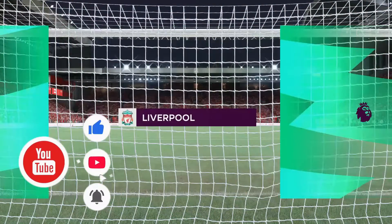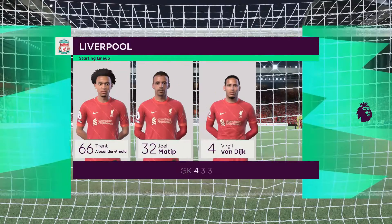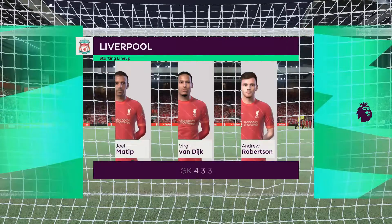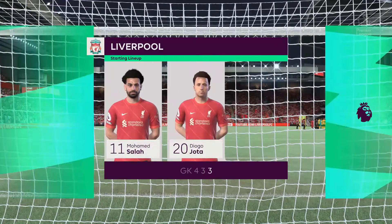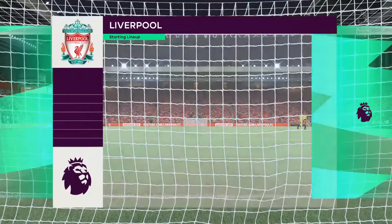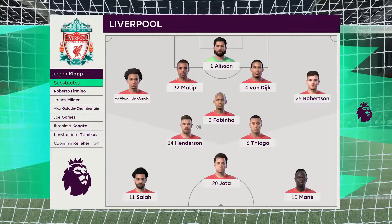The starting lineup for Liverpool: Alisson gets the nod in goal, Virgil van Dijk plays alongside Joel Matip in central defence, Jordan Henderson starts alongside Fabinho in the centre of midfield, and the idea is to have just the one striker up there trying to pose problems for the opposition.